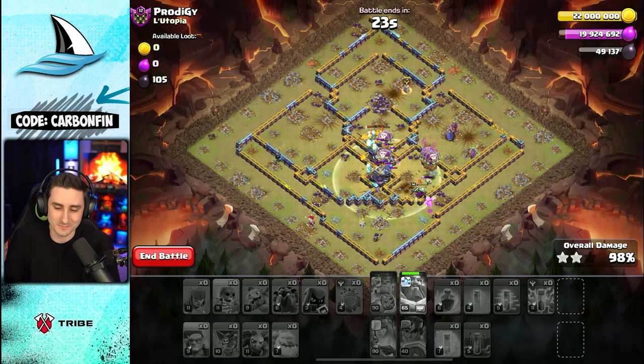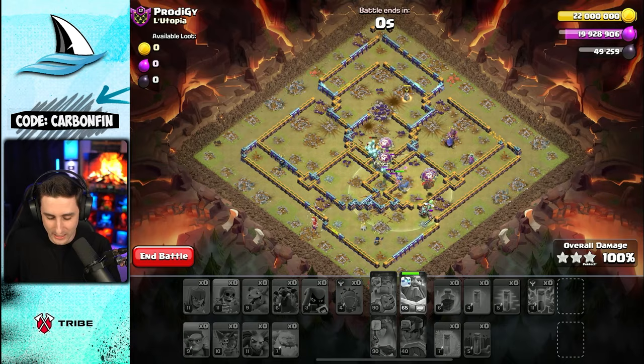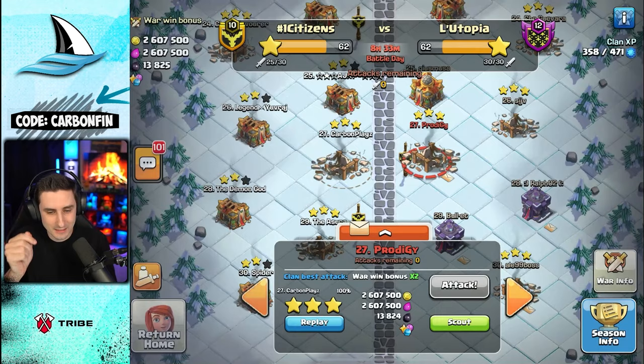It's a broken-up LaLo type plan with every single section kind of planned out, but it ended up working and the giant arrow got the value. The best thing to do is to make sure you're trying to drop your queen as far from a corner as possible to give your best chance to get that giant arrow value. Hopefully you enjoyed it.